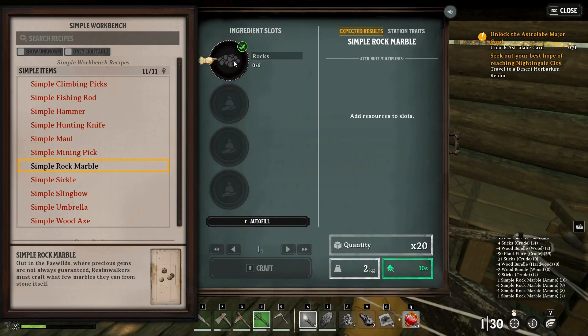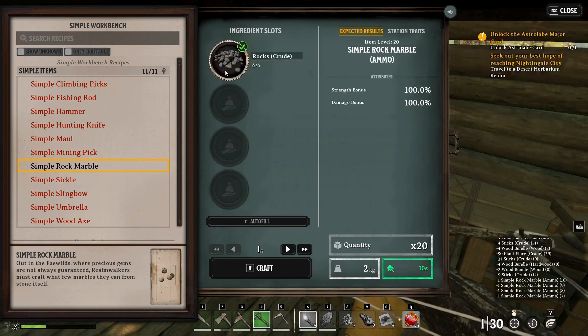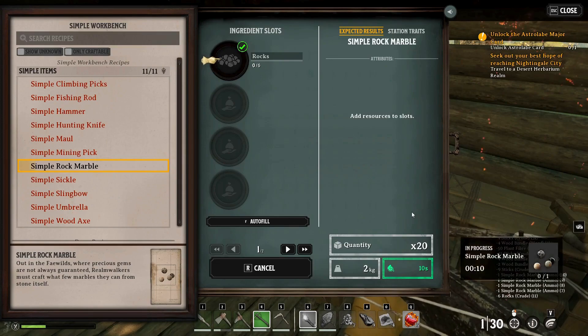Rocks might take a little looking around to find, but once you see stone outcroppings, you'll usually find piles of rocks nearby. With six rocks and your simple workbench, you can craft 20 simple rock marbles.